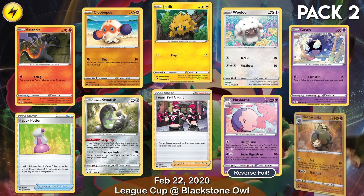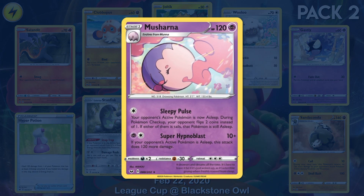Put your opponent's active Pokemon to sleep with Musharna's Sleepy Pulse. Then they will have to flip 2 coins during checkup instead of 1, and hopefully they remain asleep so you can Super Hypno Blast for 1-30!